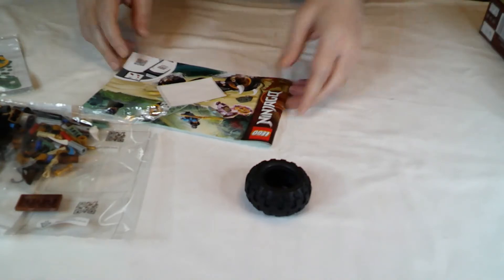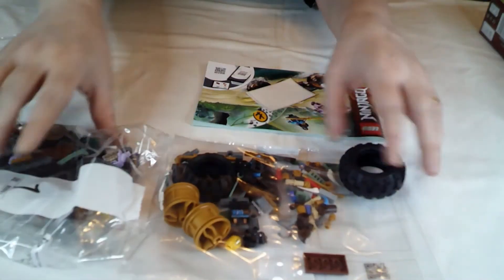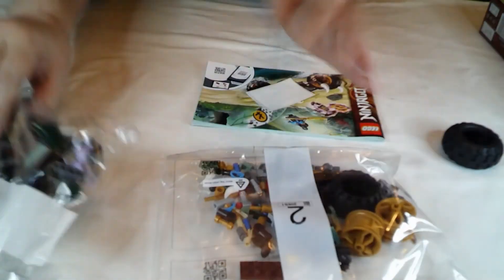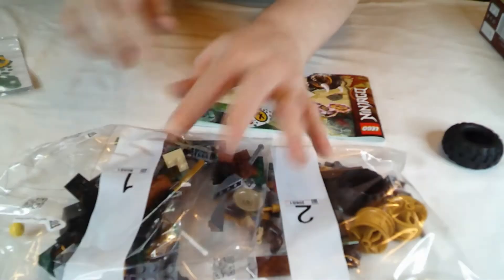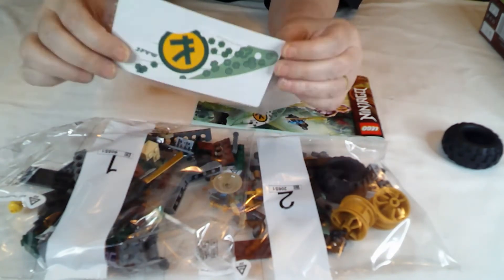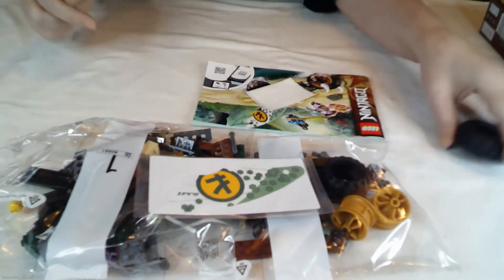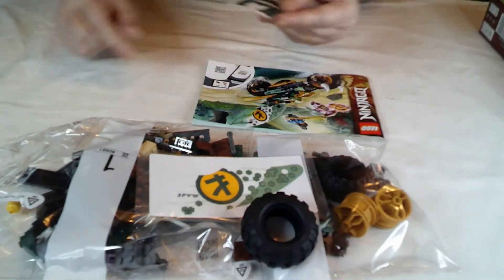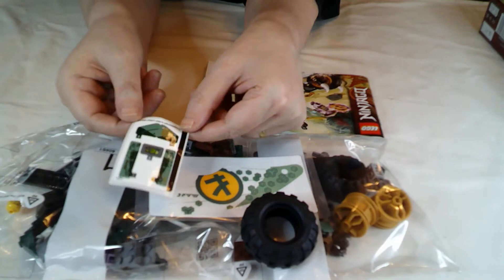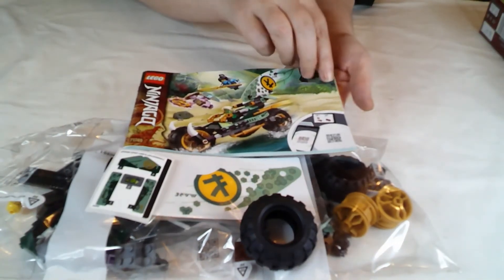Sure there should be two of them — oh yeah, there is, there's the other one. So two bags of brickly goodness, the thin bit for the top of the bike, a big tire, a little sticky leaflet, and the book of destruction.